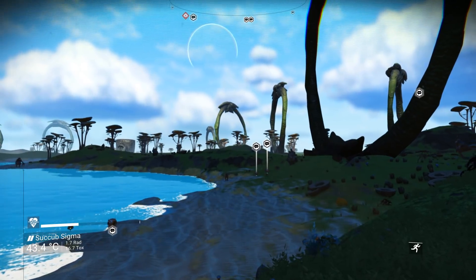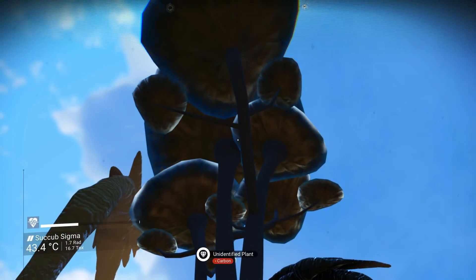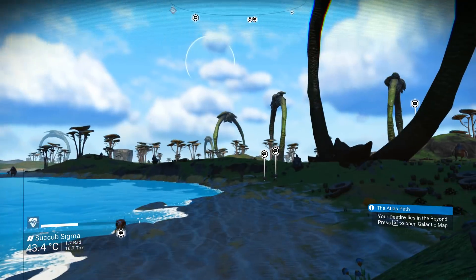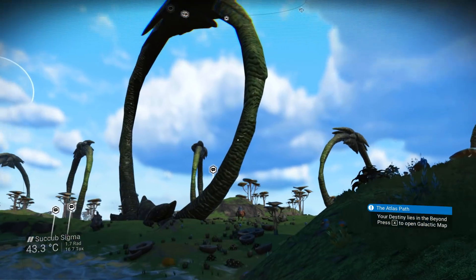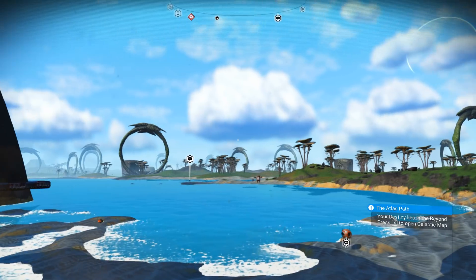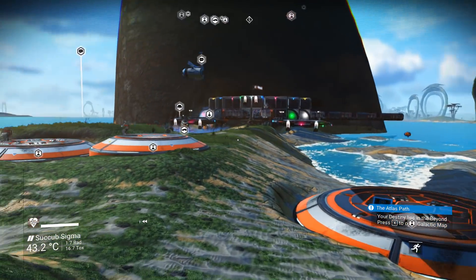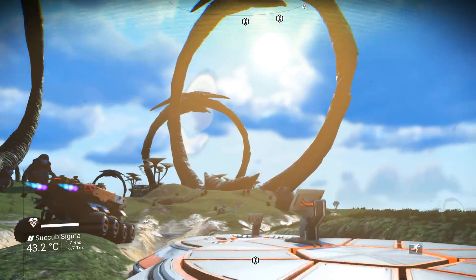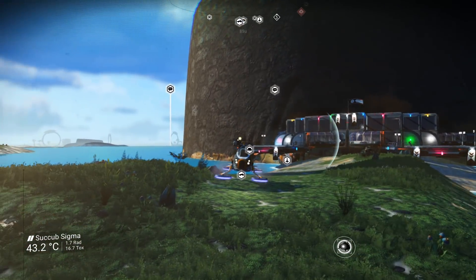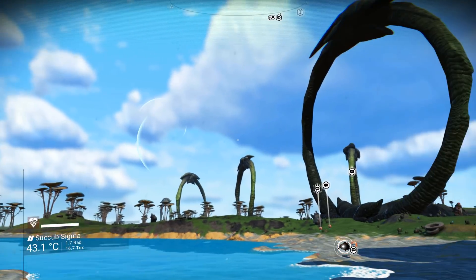So then there are these big giant plants right here — these were never here before. This mod is called Alien World for Next, and basically all these different worlds can have different things spawn in them — there's more variety to the biome variations than just vanilla. I don't necessarily love it because these structures are way too overbearing and they're everywhere, like it's not tweaked accurately, but it's a really cool mod.